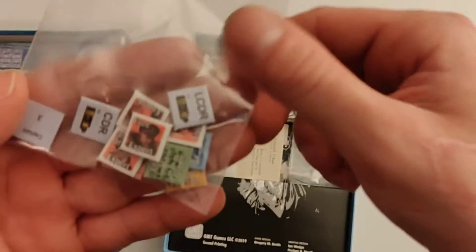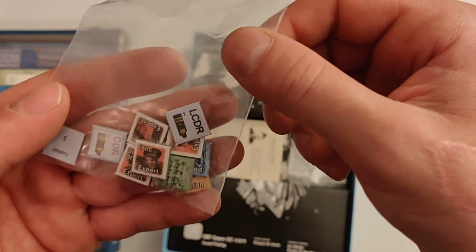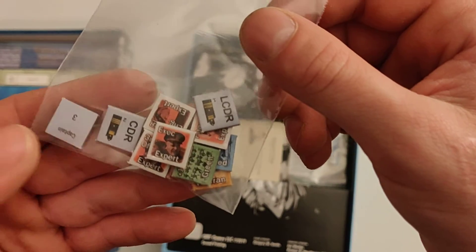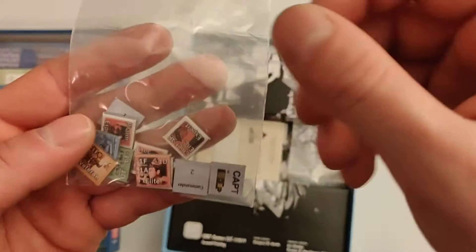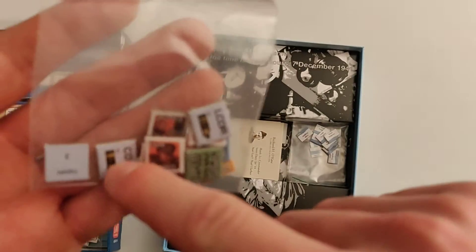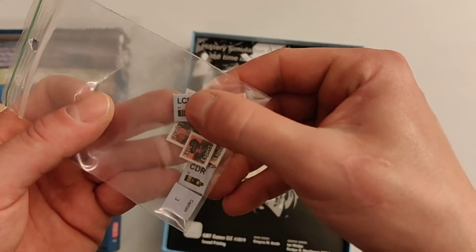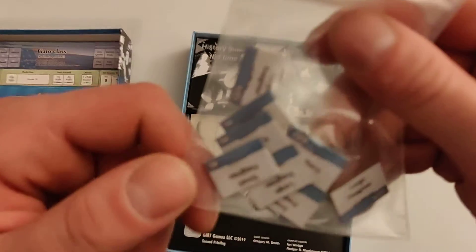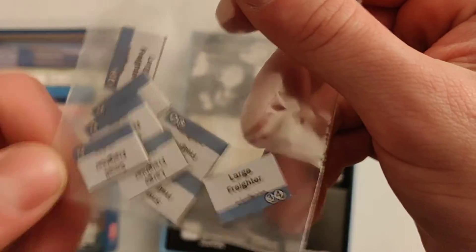Just like in The Hunters, you have markers for crew promotion and captain promotion. Your crew can increase in rank — both your generic crew and named crew like the watch officer or the doctor — as well as your captain, who can receive promotions. We also have small freighters and large freighters, and in this game the counters for ships are a little bit wider — they're not square like in The Hunters. I like that.